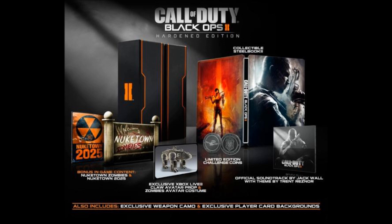You get a weapon camo which I think is supposed to be more like the Care Package from the Care Package Edition — like the orange outlines and stuff. You also get two player card backgrounds: one inspired by Nuketown 2025 and the other inspired by Black Ops 2 Zombies.